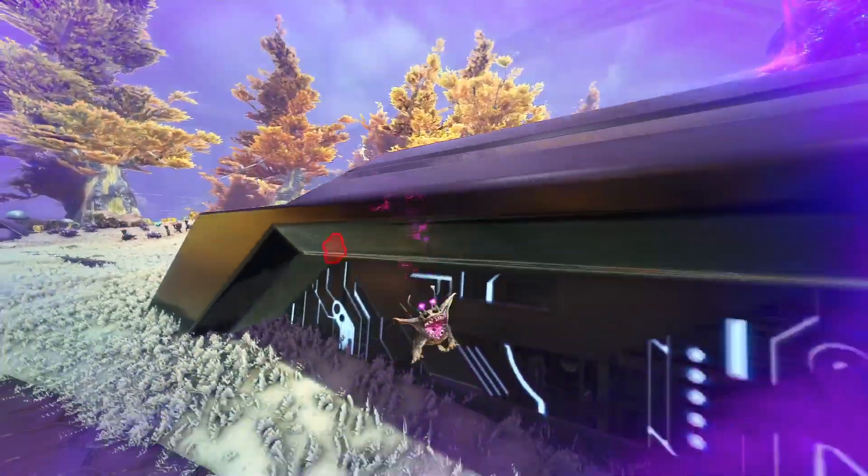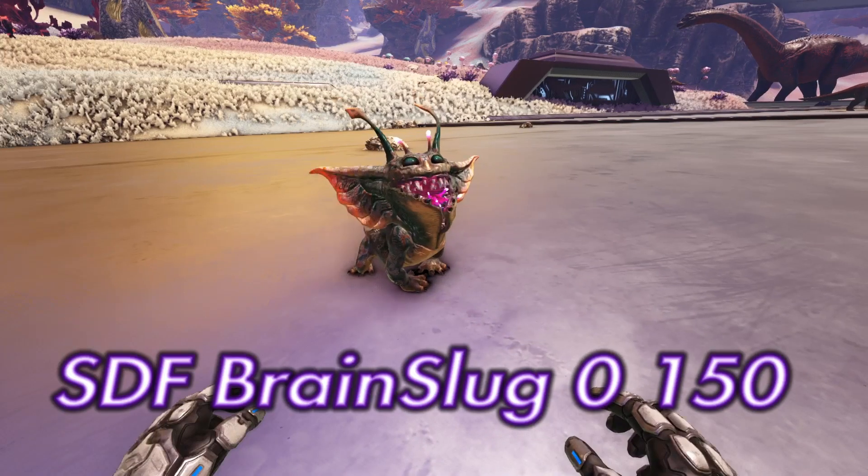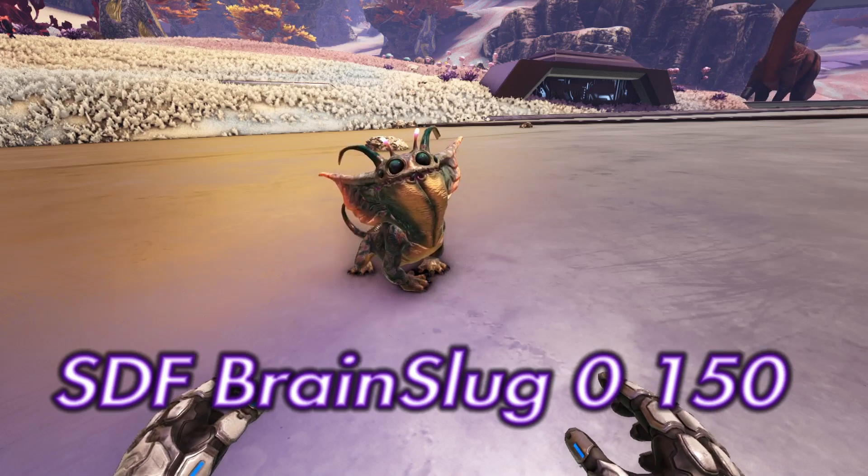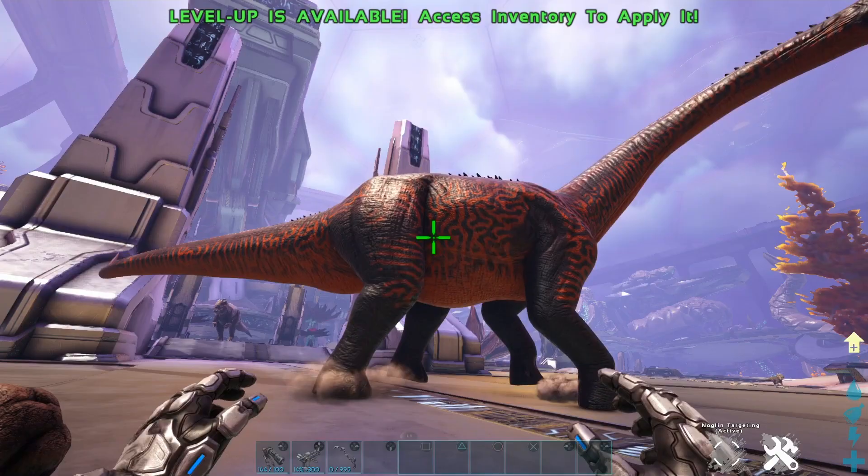This next command spawns it in wild with a specific level. The command is: SDF brainslug 0 150 — the 150 can be whatever you want, that is the level of it.